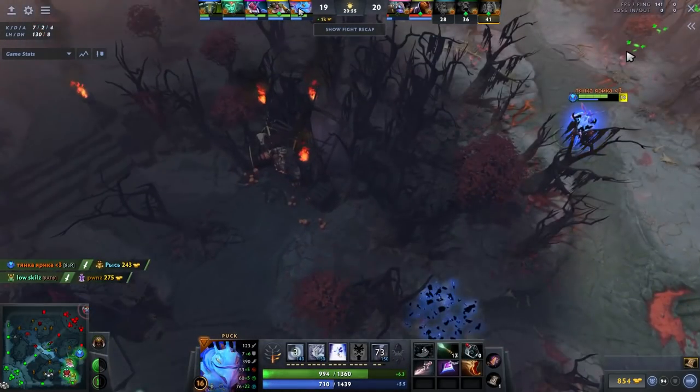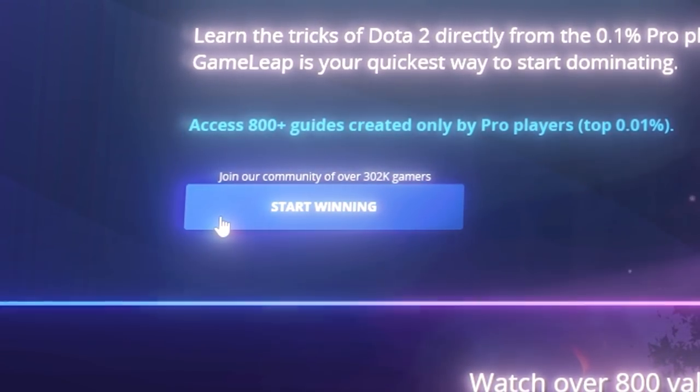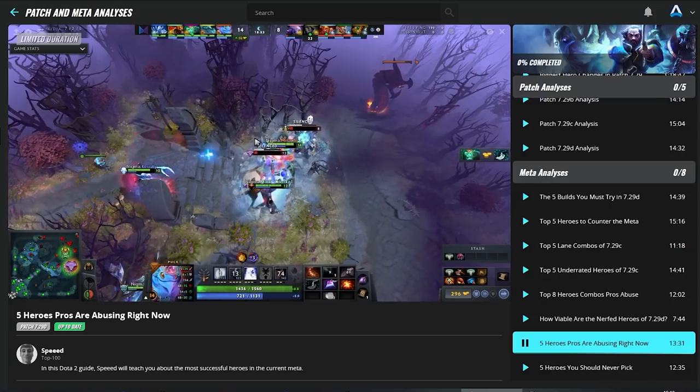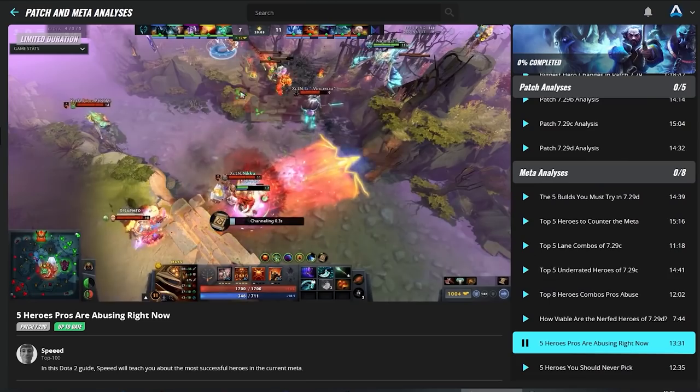I think it really shows how clear a difference there is between high and low MMR players. You might be thinking, oh I'm not this Puck. Yes, you are. Even if you're 2K MMR higher than this guy, you're more similar to this Puck than you are to the 8K player. I know people don't want to hear that — I'm just trying to make you guys better at the game. I want you to have more fun and gain MMR, and you're going to have more fun when you're stomping. Nonetheless, thank you guys for watching — I'll see you in the next one. And remember, subscribe to the GameLeap website where we're going to help you get to the next rank. If you're stuck, click the link down below. Peace.